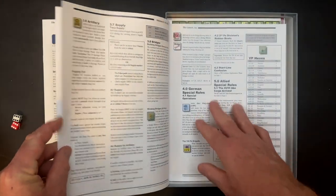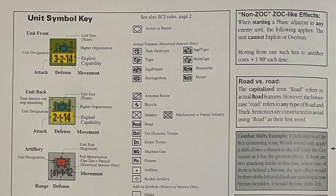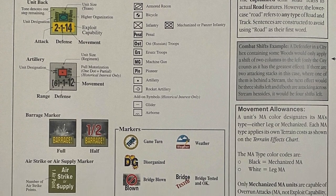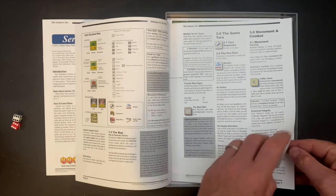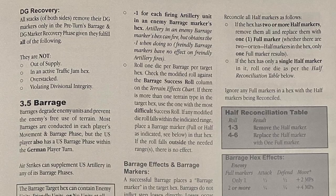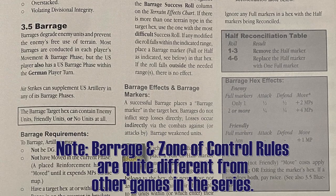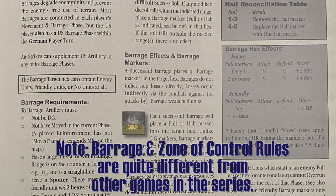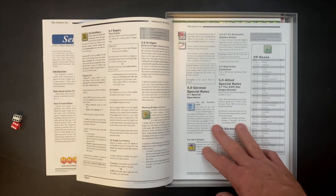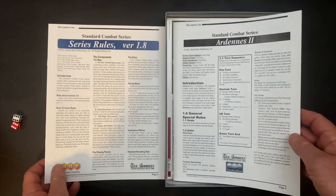There are seven pages of module-specific rules covering elements of this Ardennes battle that are particular to it. There are rules notes for the map, unit sizes and scale, a sequence of play and turn sequence, a traffic jam element, West Wall hexes to contend with, disorganized units and what they mean in this particular battle, modifications and clarifications to combat and overruns, barrage rules, artillery and supply, and a bridge busting rule. You can blow bridges as the U.S. to try to slow down the German advance. There are also special rules unique to individual units. These are really straightforward — only seven pages. So all in all, adding the seven series pages and the seven module pages, you've got 14 pages of rules.